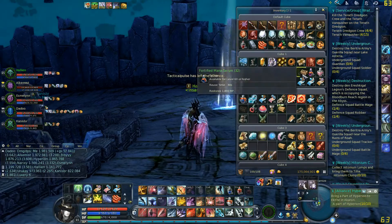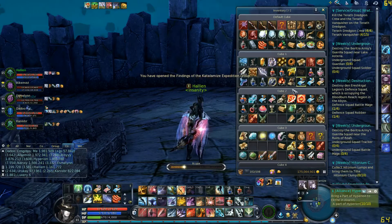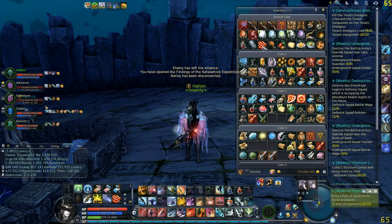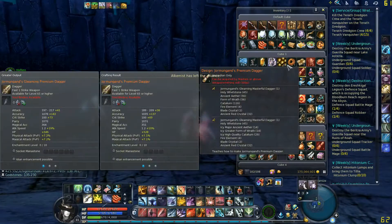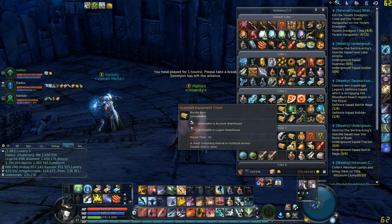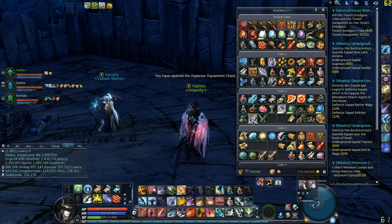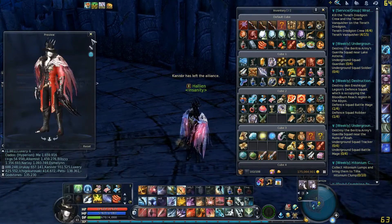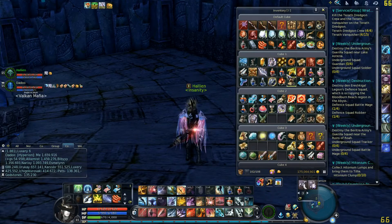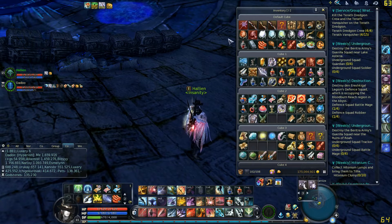We've successfully completed Infinity Shard as a resonator. You can do two or three runs per week, or more with an instance boost pack. From the chests you can get mythical armor, mythical accessories, mythical weapons, eternal armor, eternal accessories, and eternal weapons — plus enchantment stones and designs. That's how you do reso. Thanks for watching — if you have any questions feel free to leave a comment or send a personal message.